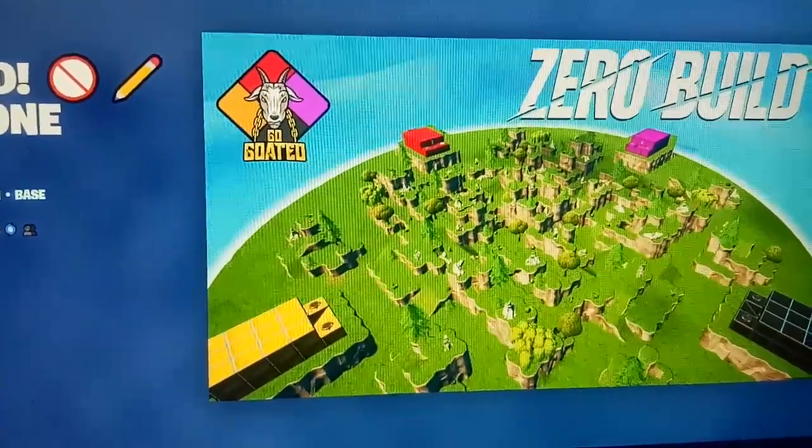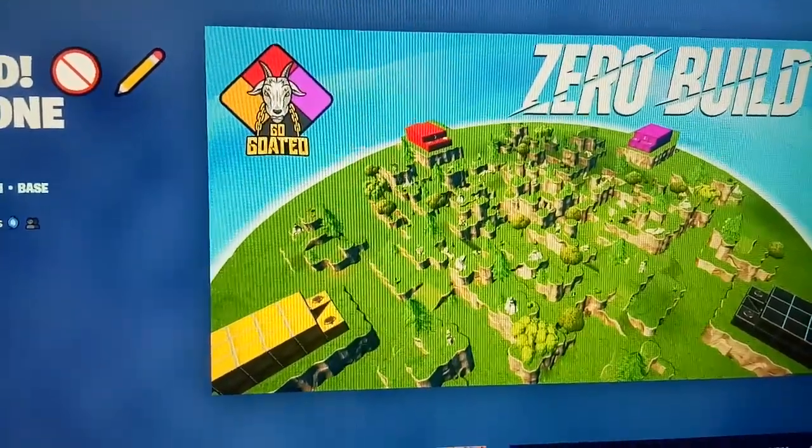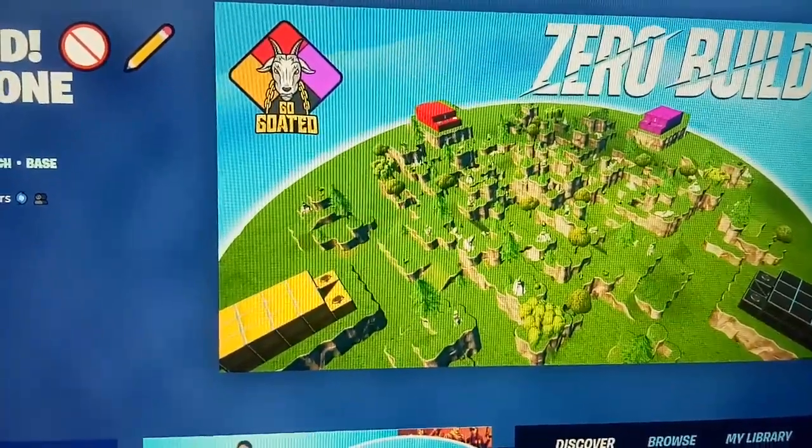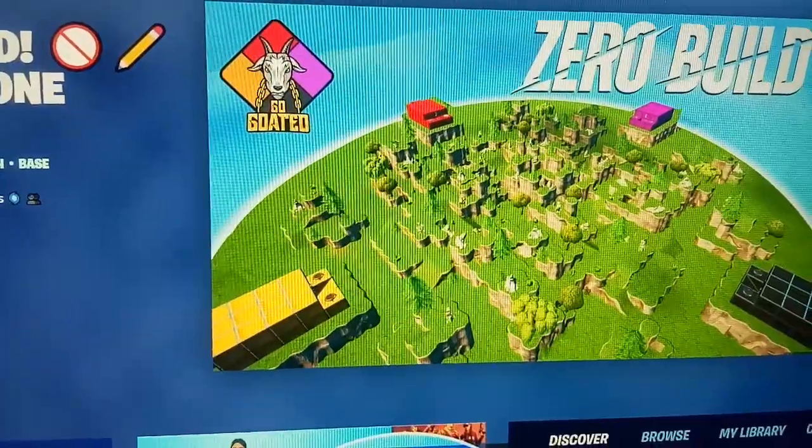Hi guys, welcome to my channel Rob Analysis. Today we are going to see the map code of the game Go Goated Zero Build Zone Wars. This is a zone war and competitive game.